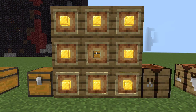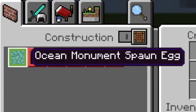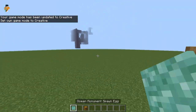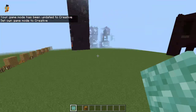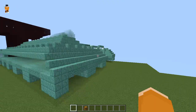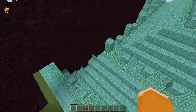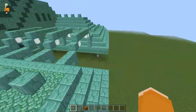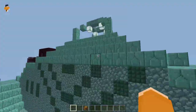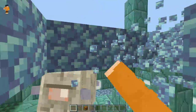Ocean monuments can also be crafted. You need eight gold blocks and one chest. Go to your crafting table and select this prismarine block. You will have your ocean monument spawner. This is not appropriate — it needs to be an ocean — but let's try it regardless. It conflicted with the nether fortress, but still looks awesome. I can hear guardians screeching. The elder guardian is in there too.